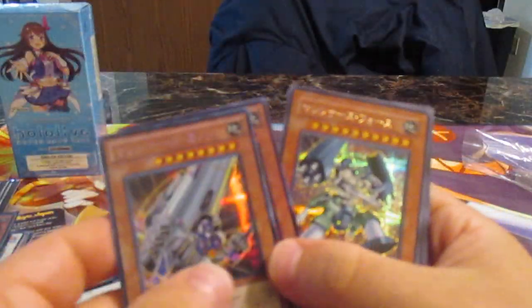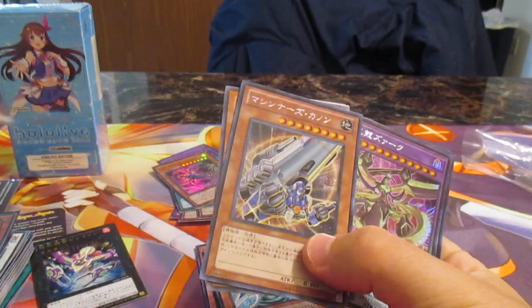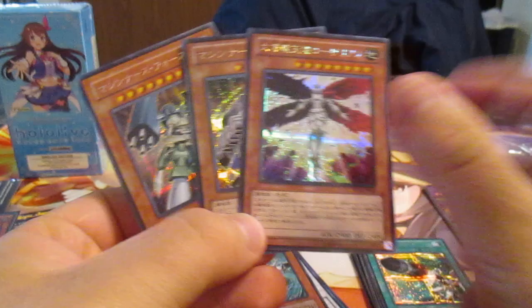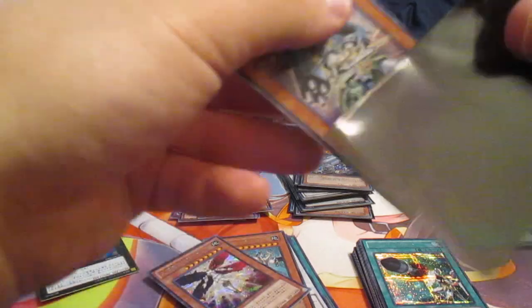Hero cards are always really cool. This is like good for ten dollars — you get a whole bunch of awesome holos. Oh cool — it's Mechina! Mechina Fortress — that's really cool, that's really awesome. I like that a lot.